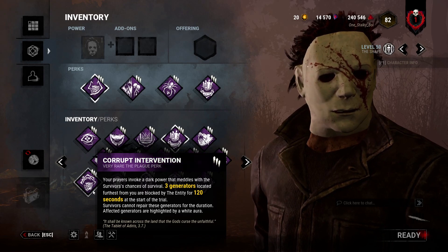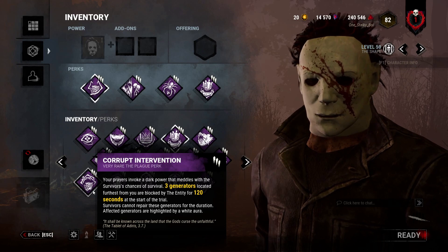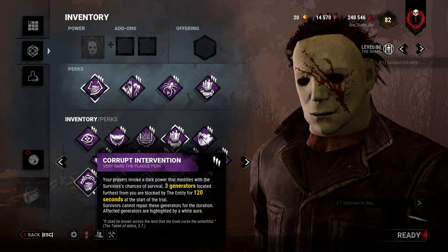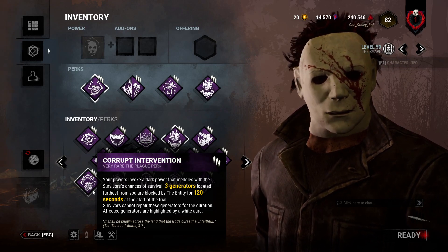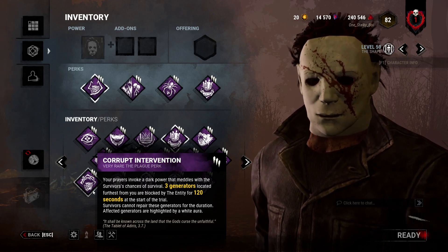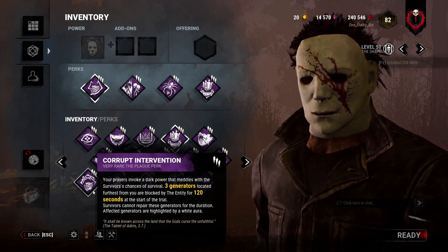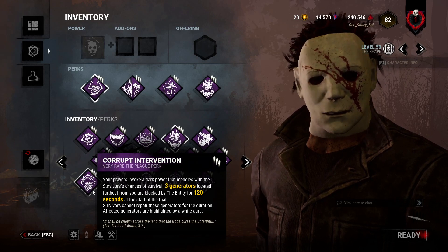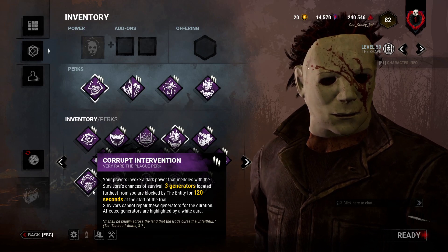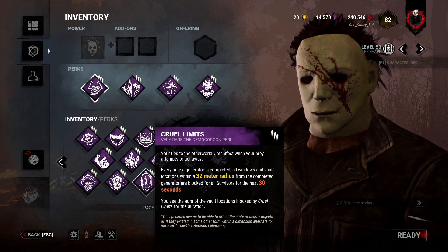With Corrupt Intervention, if survivors are super immersive and all decide to hide near the blocked gens, it can be a waste — but that's very rare. Even so, once you find one survivor, the others start jumping on gens anyway. You do get three blocked gens no matter what, which slows things down. But I don't think it slows them down to the extent a lot of people think, just in my experience. Chlorophobia: Myers has a really small terror radius — I don't think it's very good on him. Cruel Limits is not really a good perk.